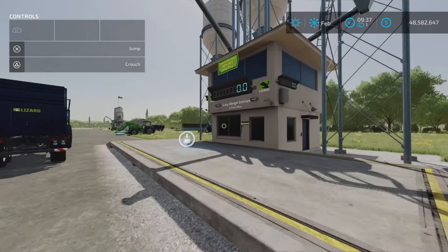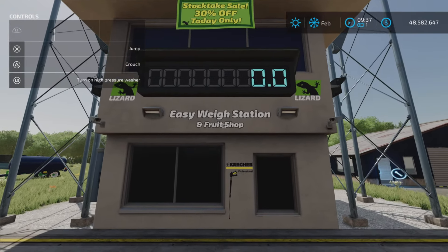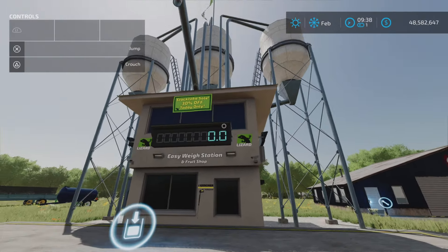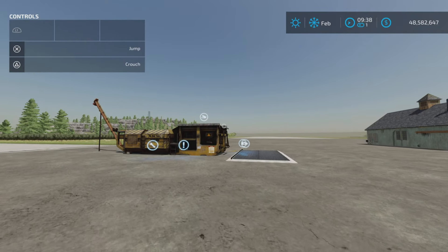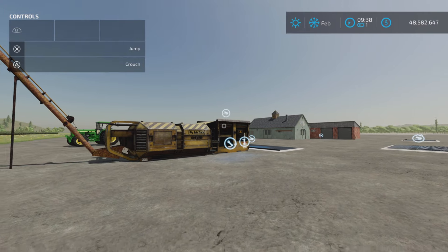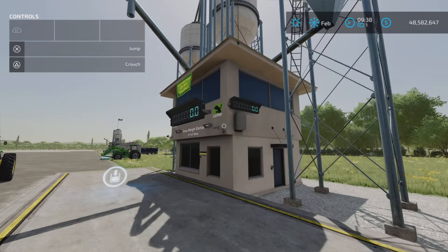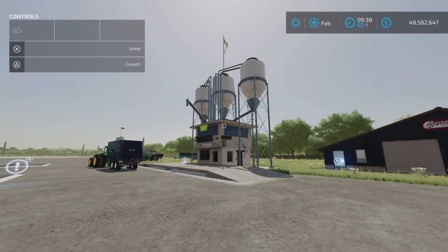All the products I have were purchased from the Easy Way Station and Fruit Shop by Mandrid - I will put a link in the description, because this is where you can buy all the products needed for these two productions if you're not on a map that provides them. Although this mod actually gives some of those for free.